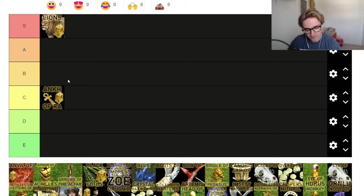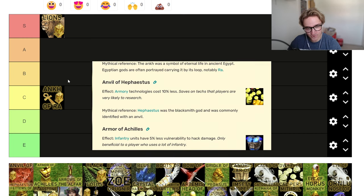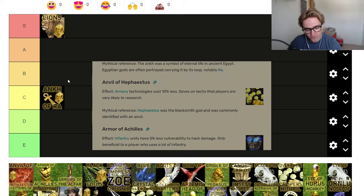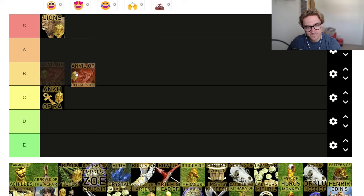The next one is the Anvil of Hephaestus — armory technologies are 10% less expensive. Obviously if you are Thor and you get this, they just become dirt cheap. Or if you're one of the Greek civilizations that gets the negative cost anyway, this is a really good relic and it goes straight in the S tier. But for most people it's just a 10% saving — the first upgrade goes from like 200 food and 200 gold to 180. I'd say it's B tier. It's a pretty good effect, it isn't one you're like 'oh I must have this.'